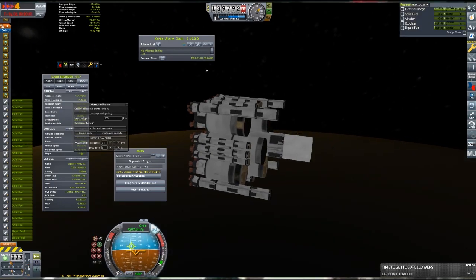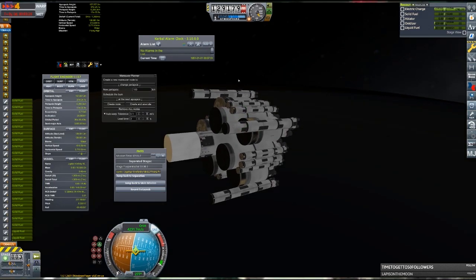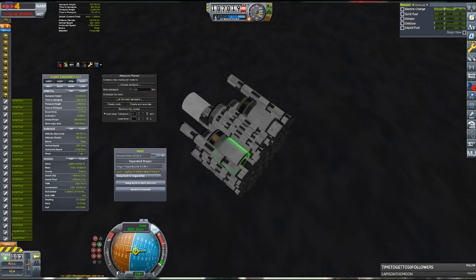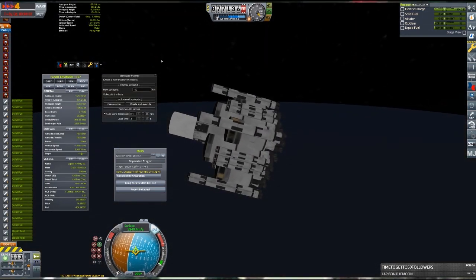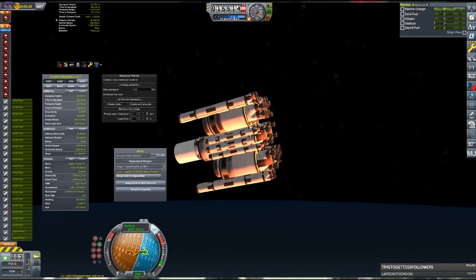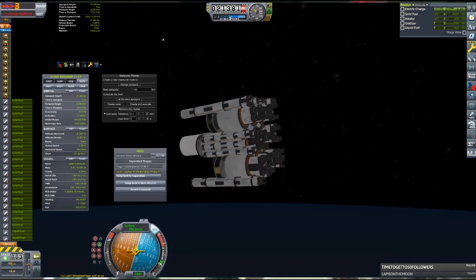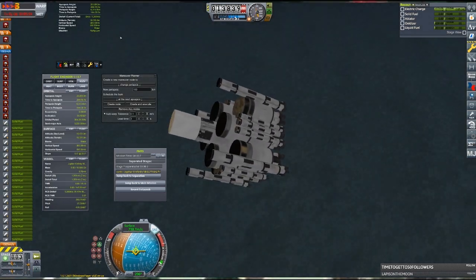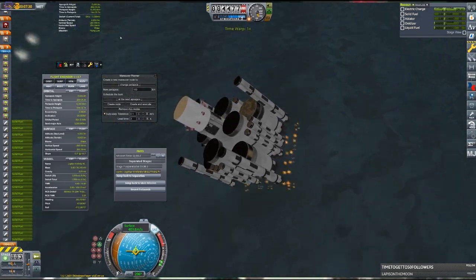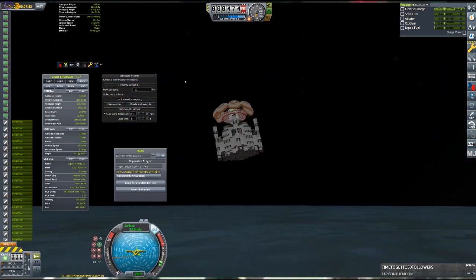Since the stage is re-entering from a relatively steep sub-orbital trajectory, there were some worries that it might just impact the water without slowing down at all. Luckily, since it's almost entirely empty of fuel, it provides an absurd amount of lift and can even maintain level flight at around 20 kilometers while decelerating. The stage is slowed down with 20 radial drogue chutes rescaled to 400%, followed by 8 radial parachutes also rescaled to 400%, with some help from the engines.